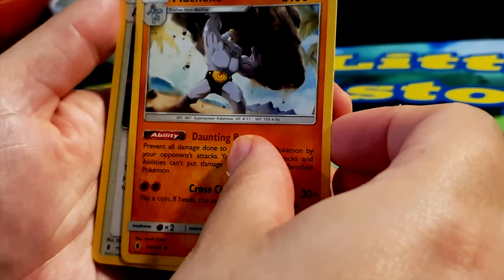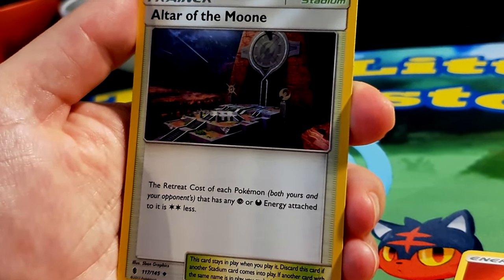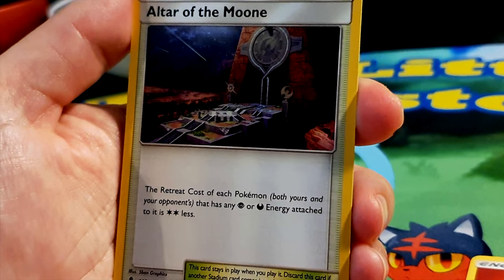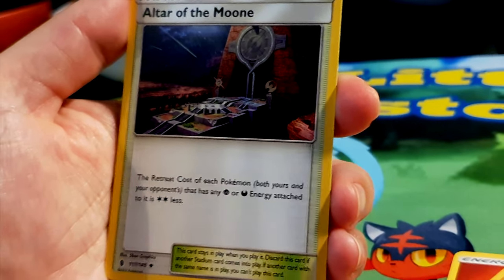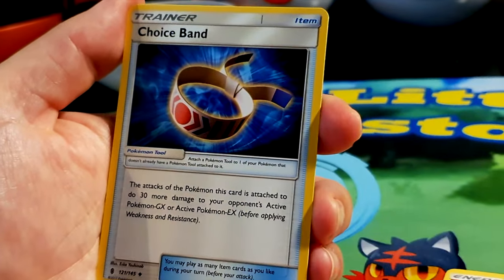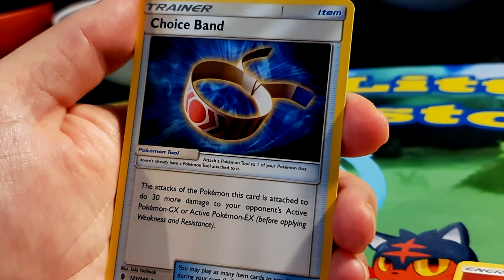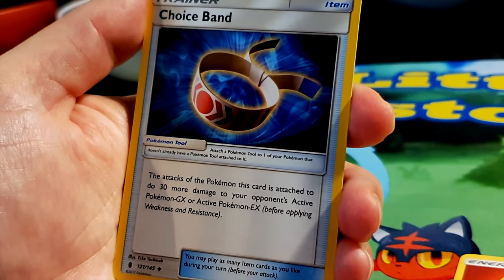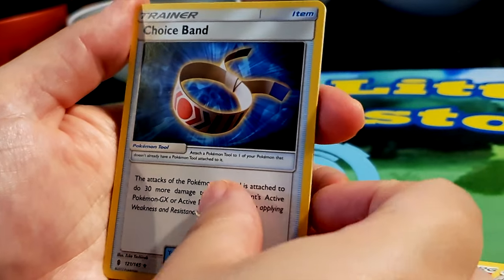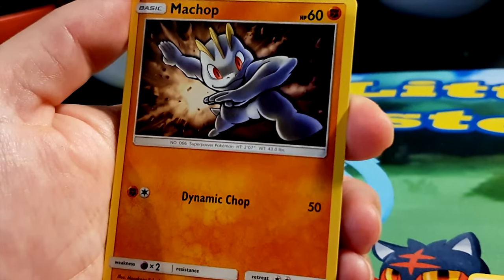A trainer stadium card: Altar of the Moon — the retreat cost of each Pokémon, both yours and your opponent's, that has any psychic or dark energy attached to it is two less. And another trainer item: Choice Band — a Pokémon tool. The attacks of the Pokémon this card is attached to do 30 more damage to your opponent's active GX or EX Pokémon, before applying weakness and resistance. Nice headband — certainly useful!